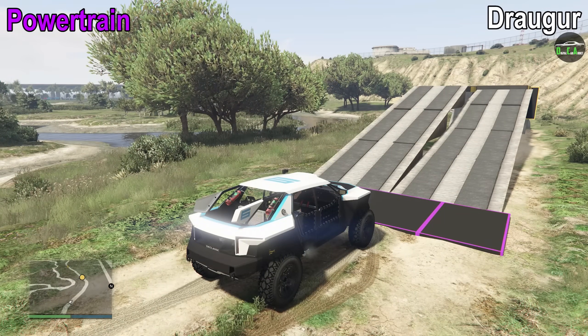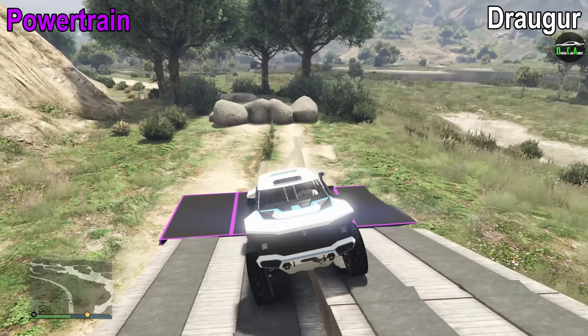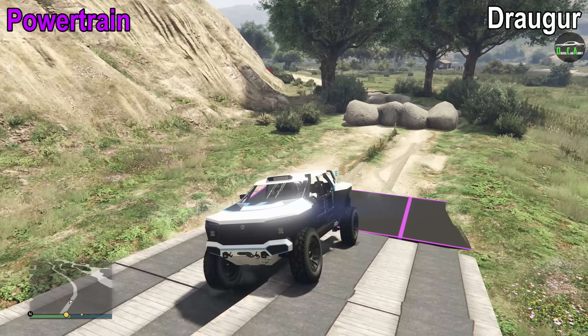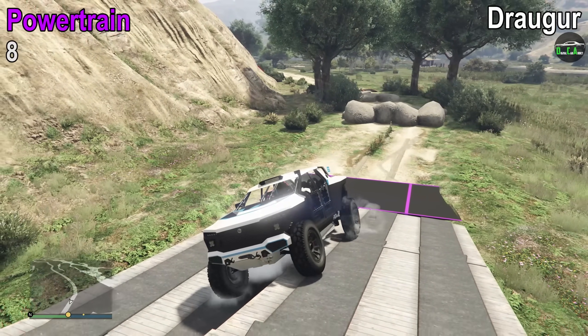Powertrain is pretty good for the Draugr but not the best. We see wheel spin from the driver's side rear wheel and the passenger side rear wheel. However, it does significantly improve as the angle increases, so I'm bumping that up to an 8 out of 10 for this test.